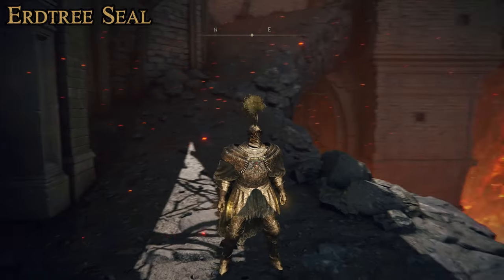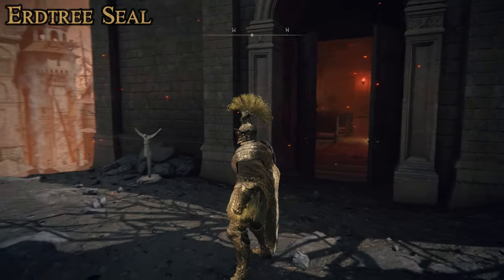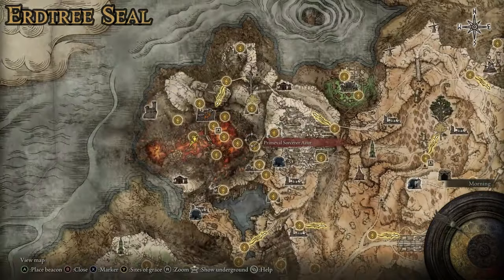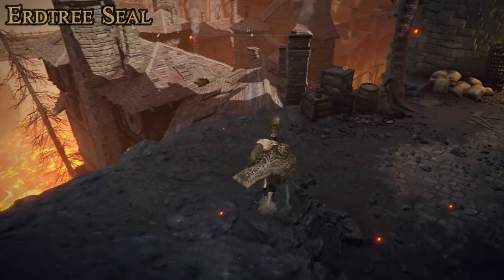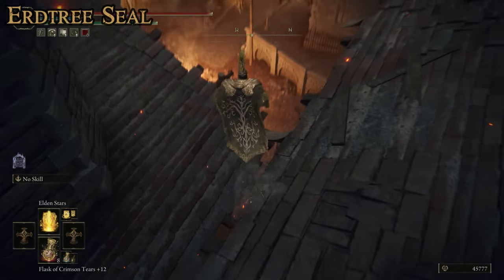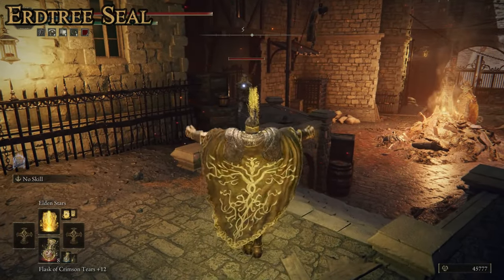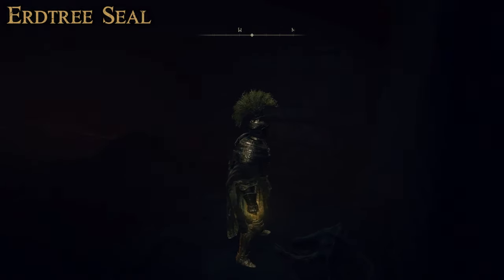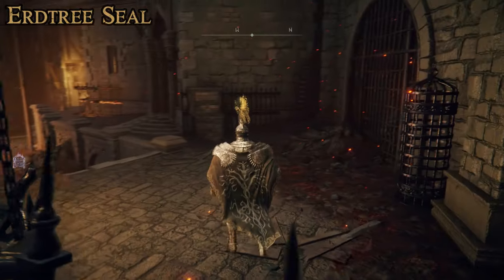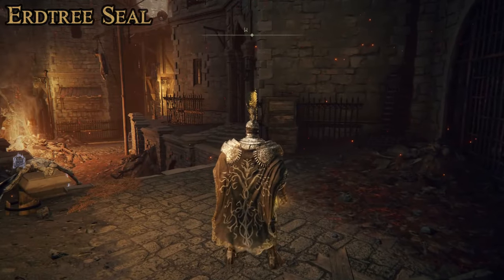Finally, the Erdtree Seal is one of the best seals in the game for incantation builds. It requires only 40 faith and scales at an S rating — your bread and butter best pure faith seal. To get it, head to the Volcano Manor region in the Mount Gelmir sub-region of the Altus Plateau. The closest site of grace is the Prison Town Church. From there, jump down off the roof, drop to the lower area where an omen killer patrols, go into the jail cell, and you'll find a corpse leaning against the back wall holding the Erdtree Seal. You can do this once per playthrough to get a pair for dual incantation casting.